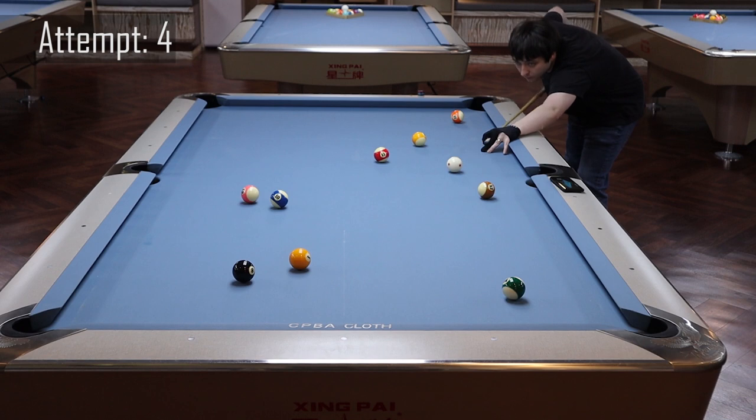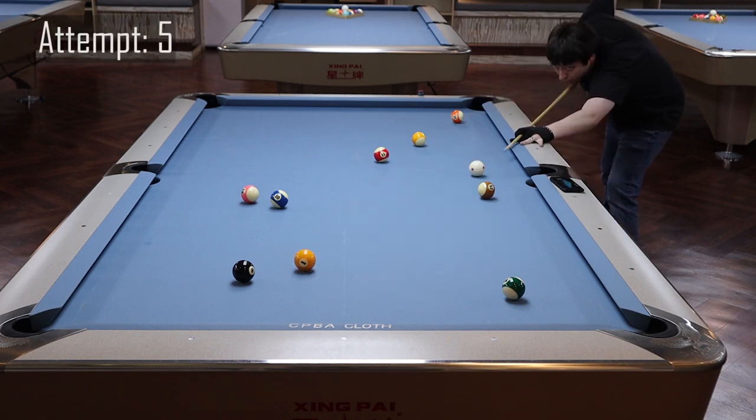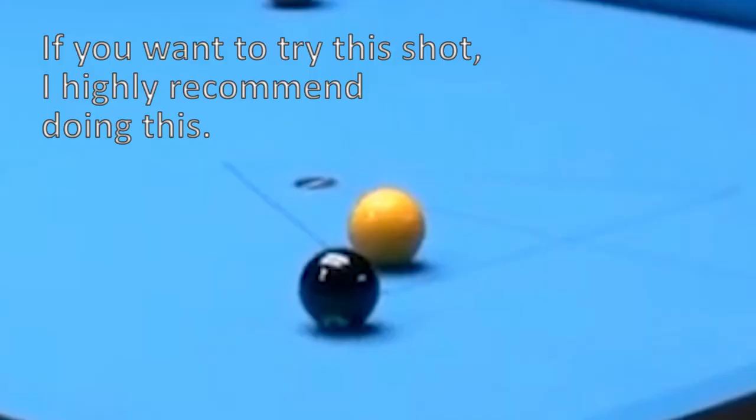On attempt four, I decide to go back to trying to hit it dead straight, but I get some unintended left-hand English on the cue ball, which transfers right onto the one ball and throws it off course. On attempt five, I make the one ball — off of the 12 in the opposite corner. And on attempt six, I hit the one straight into the eight ball. I decide to take a look at the footage to get the positioning of the balls as perfect as I can.